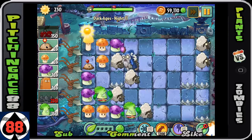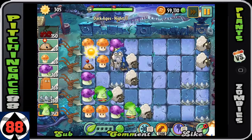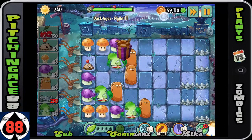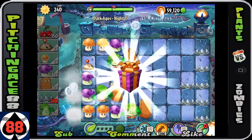Your main damage right here is going to be the cherry bomb, but you'll notice he basically takes away almost all of your plants. He just took your guy out — luckily we can put the bonk choy back down. The other big problem is you can't actually get rid of plants when they are sheep. But anyway guys, that's Night 11 — hope you enjoyed it, this has been AC88, over and out.